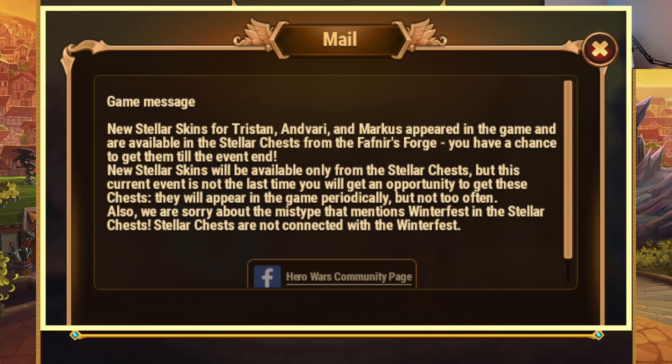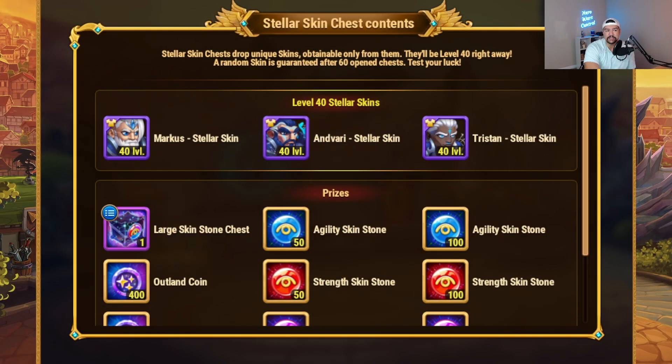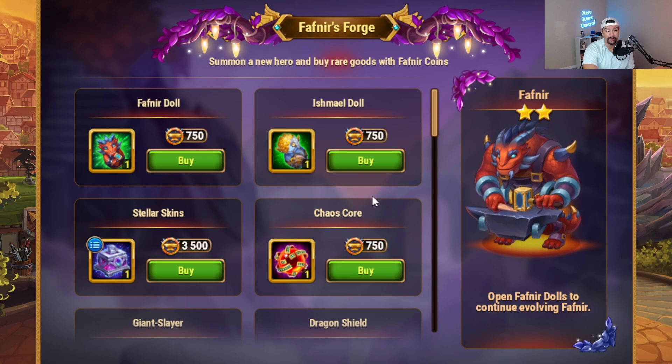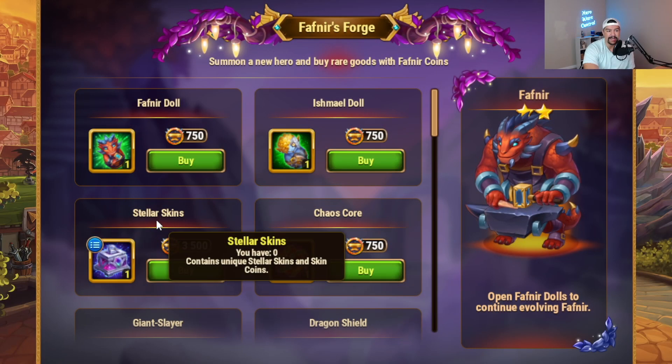We do have an announcement that these three stellar skins are only available in this stellar skin chest, but there will be opportunities in the future to get them. Even though it says they're only available here, we will potentially have ways in the future — whether that's a year from now, six months, or next month, we really don't know. If you are going to use Fafnir, get Fafnir dolls. If you're using Marcus, Vari, or Tristan — especially in Clash of Worlds — then go for the stellar skin chests. I've heard reports of people getting skins at a 10% or 5% drop rate, but that's a very small sample size. On Hero Wars Mobile, grand prize skins like this are less than one percent drop rate.